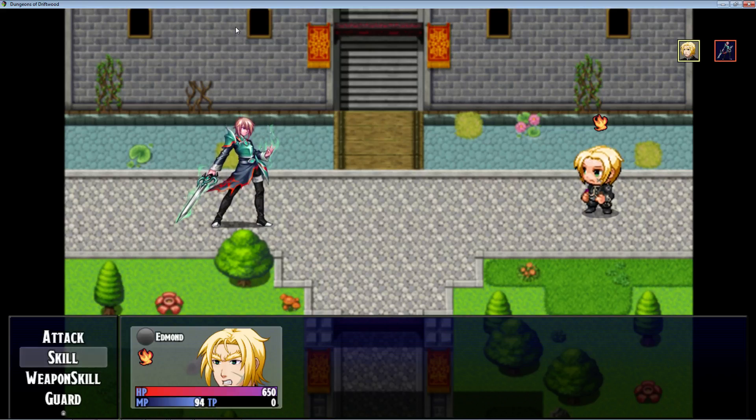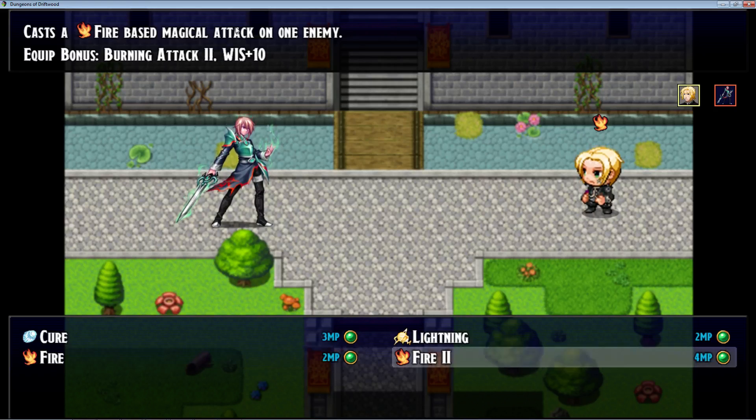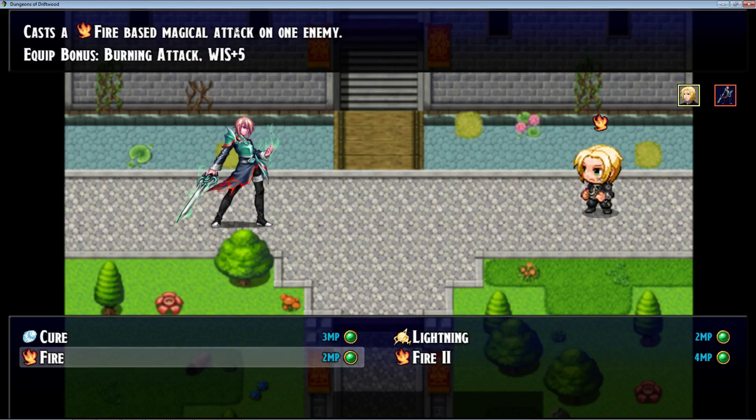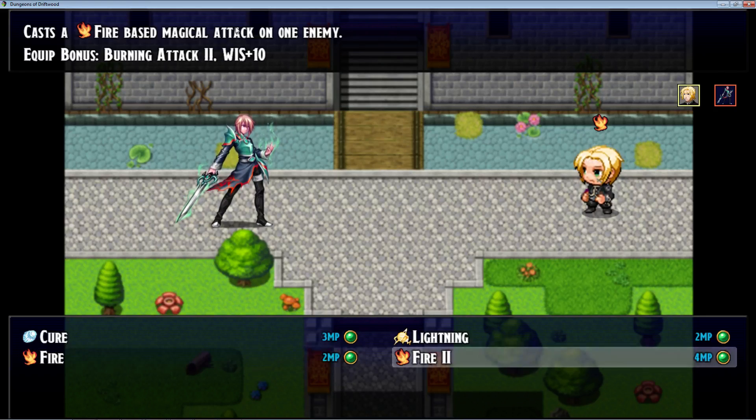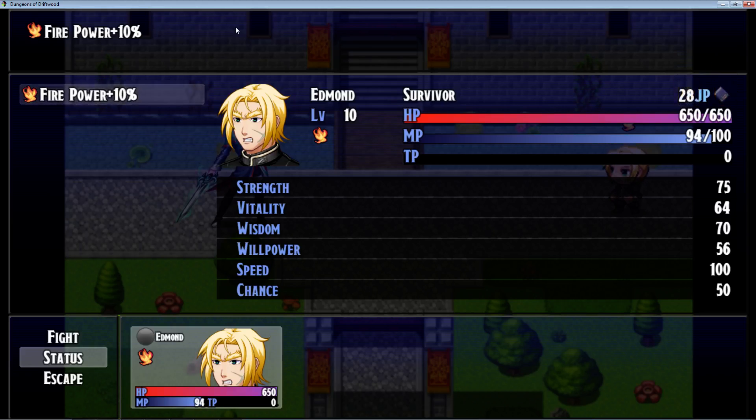I have a skill called Fire 1 that's going to do 100 damage — I changed the formula to show you how it works, no variance, no critical, just 100 damage. And I have a skill called Fire 2 that's going to do 200 damage. But if you equip both of them at the same time, you're going to get a passive state called Fire Power.